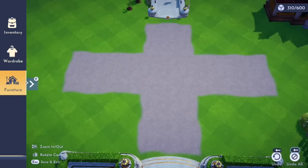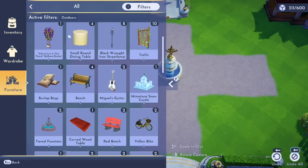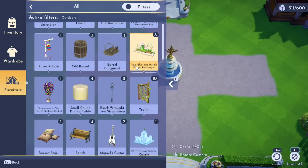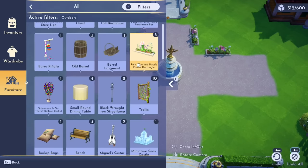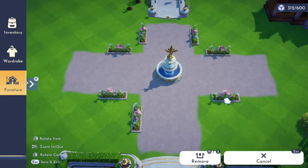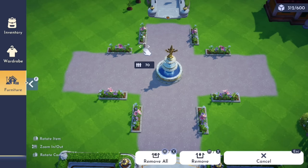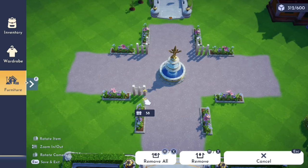For number one I've gone with a crossroads design so that you can fork off to whatever area of your valley you like. For the centerpiece I'm going to have a fountain - you might not have this one but there are lots of other fountains available. The tiered one is really nice. Then one of the first furniture pieces I unlocked were these flower beds, which are really nice. I'm just going to put them on the edges of the path, leaving a gap of about one and a half spaces between the corners so we can get some fencing in there later.